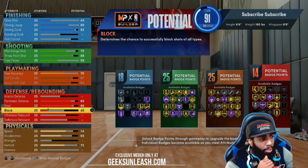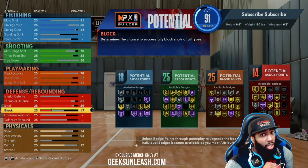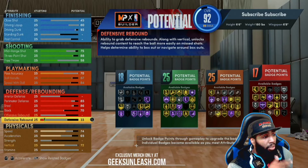Block — a lot of y'all that make these builds don't be putting any blocks on them. I'd be destroying y'all because y'all don't have chase down, especially those little short guards. All you really need is a 57 to get Chase Down Artist, but we're going to take it up to a 70. That's going to get your Chase Down on Silver and Intimidate on Silver, so you're good to go. Defensive rebounding, take it up to a 75.